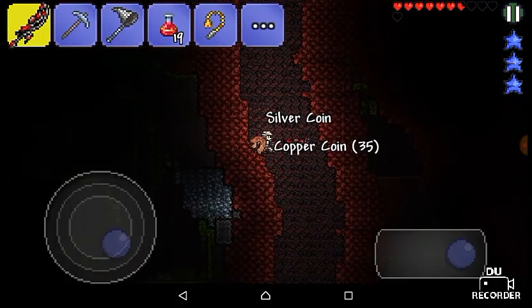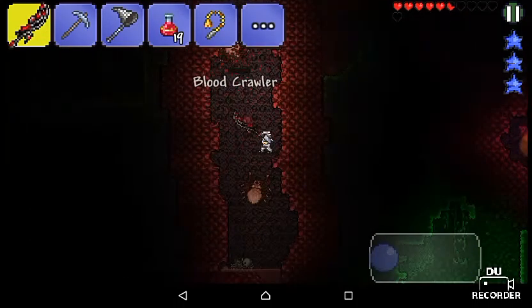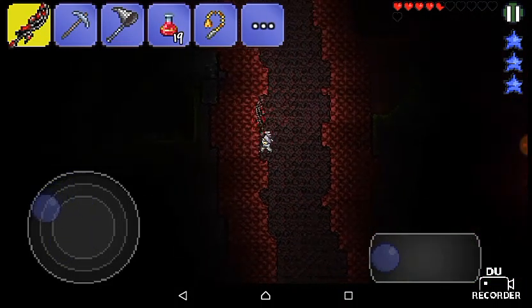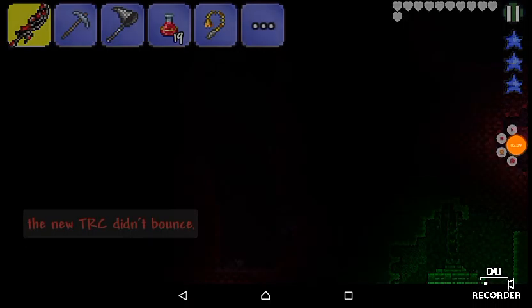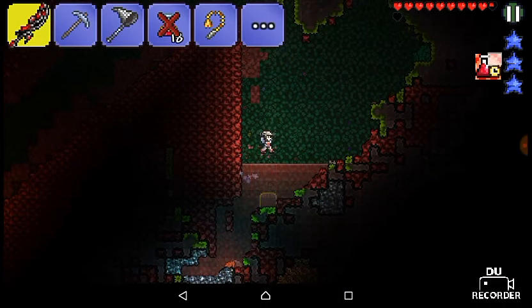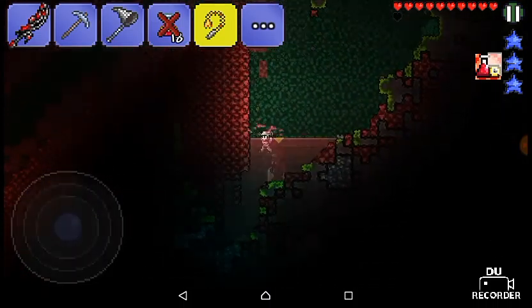I really don't want to fall down. I might be trying to defeat the Brain of Cthulhu, so I'm going to smash the crimson — I think they're called crimson orbs, though I don't actually know. I got a queen statue too! There's a chest — aglet, grenade, coins, recall potion, and wooden arrows. Now let's craft some torches and flaming arrows.